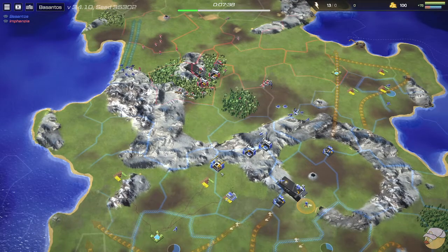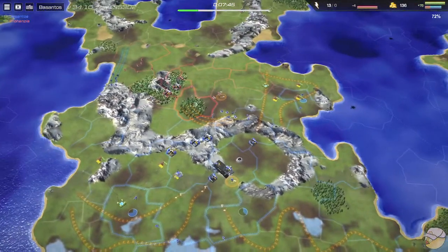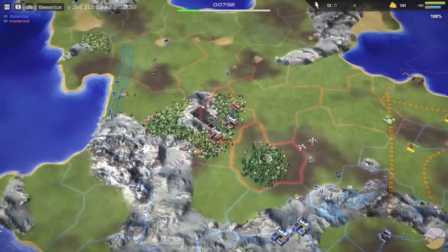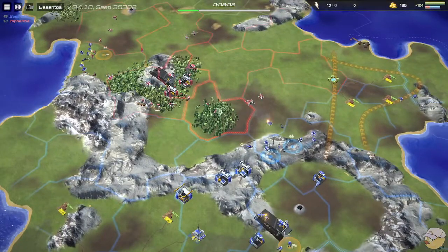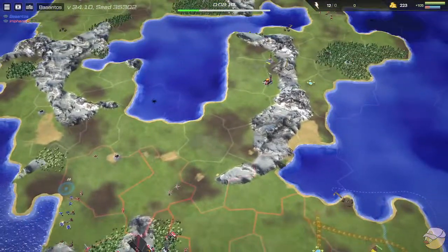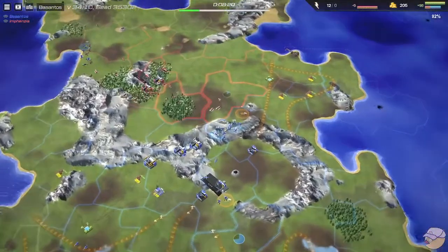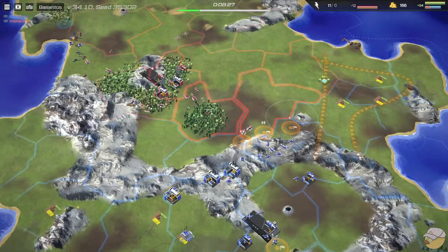A new factory for Besantos; we can see a commando being set up and a transport plane — this is huge. The plan could potentially be to take the island on the right. Besantos just lost a helicopter. Doing a retreat move to scout whether Infanzia has taken the gases — unfortunately Infanzia already went for that gas, and still no refinery built for Besantos. This plane is going to have a tough time transporting commandos without gas.